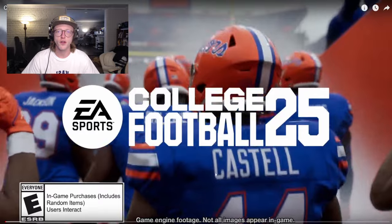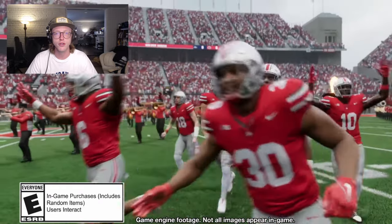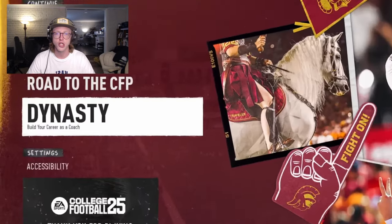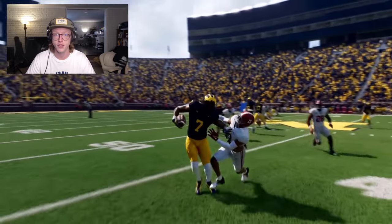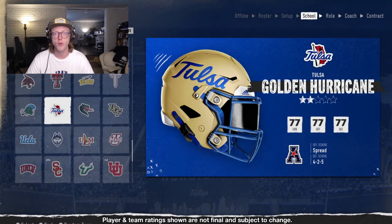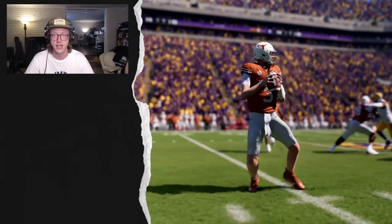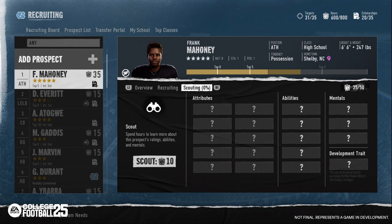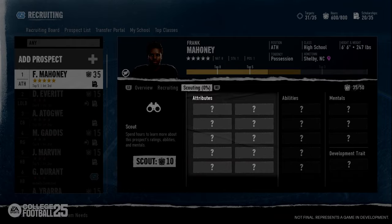Scouting: before you start offering scholarships and dedicating limited recruiting hours to prospects, it's important to make sure you're targeting the right ones. During the preseason, you are only able to scout and offer scholarships, so it is a great time to identify the right prospects. In College Football 25, a new scouting system is introduced designed to represent the ambiguity and progressive discovery of high school player skills. Prior to scouting a player, you will only be able to see their star rating, height, weight, hometown, position, and archetype. You will see question marks on their attributes, abilities, and development traits. The attributes represent the top 10 ratings for their archetype. Each attribute has four states of scouting.